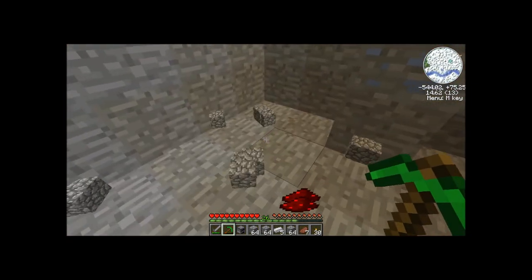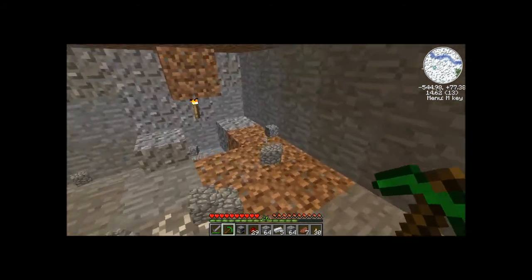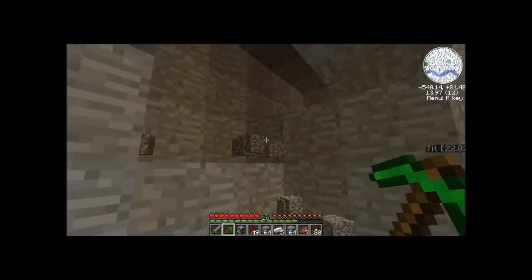I'm gonna make another crafting table and put all my rocket parts in there. Technically we're kind of working together, but we have to work independently to get all this stuff, because we have to each make our own rockets.